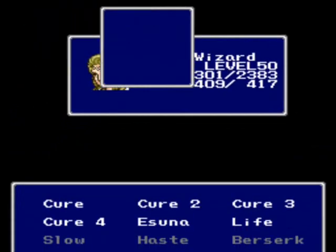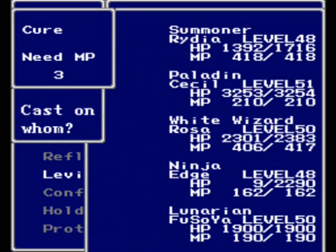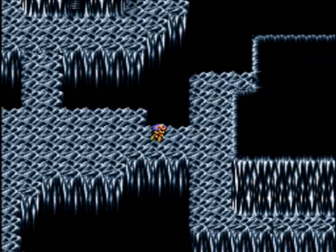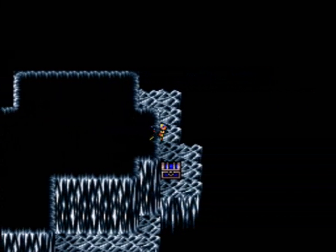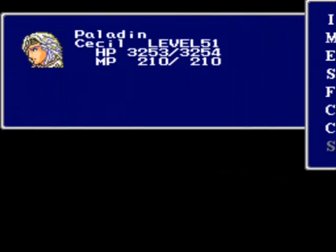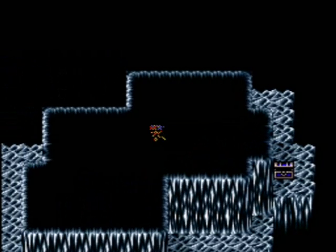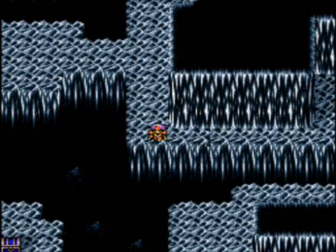This is a pretty good area to gain some levels. Although I think fighting the Prokaryotes — whatever they're called outside — would be good too. They give quite a bit of HP, and you have your ship available for instant restoration, so that's good. Let's go back here and see what we got. Genji Shield! Nice. I think Cecil can equip that. Yeah, it's better than the Aegis Shield, for now.